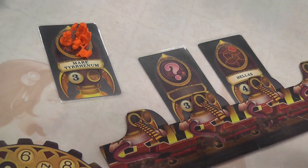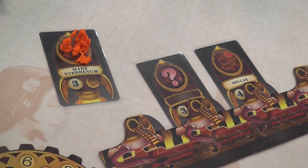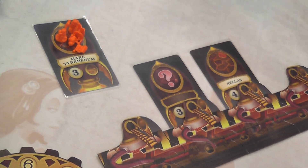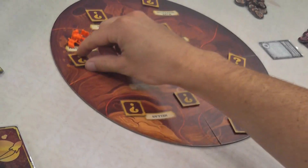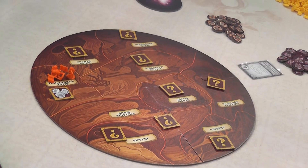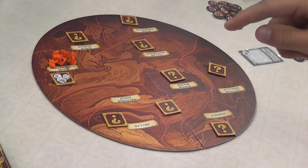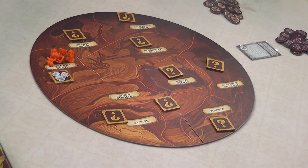Every player will play their roles, add their astronauts to their spaceships, and do the special ability that the role gave them. Then we add all of the astronauts to the planet — to the space it designates — flip over the resource tile, and at that point it becomes an area control game. Whoever has the most astronauts in a zone gets to take the resources for that zone during a production phase.